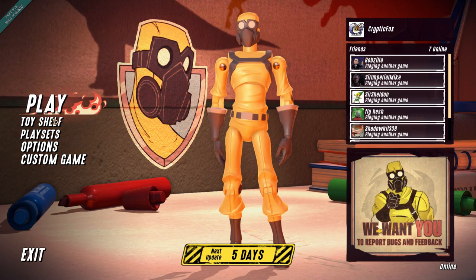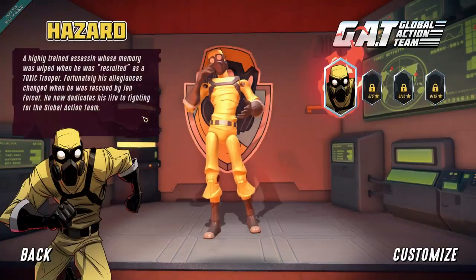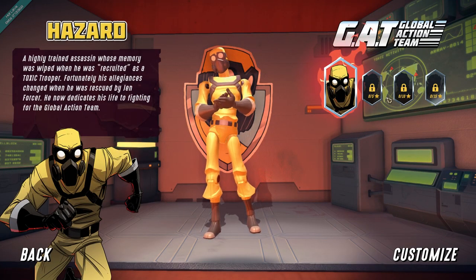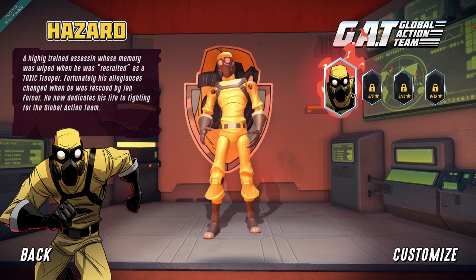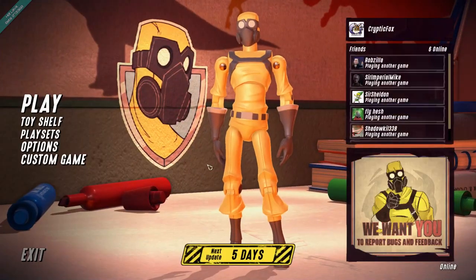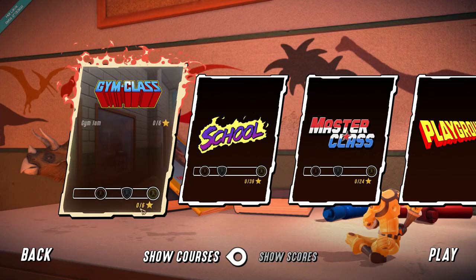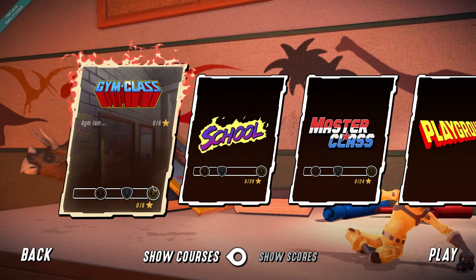There are a number of different things you can check out in here. There's a toy shelf where you can choose different characters. It looks like they unlock after you get a certain number of stars. We start off first with Hazard, a highly trained assassin whose memory was wiped when he was recruited as a toxic trooper. His allegiance has changed and he now dedicates his life to fighting for the global action team. This whole thing is like based off a kid's imagination, like he's playing around with his toy figures.